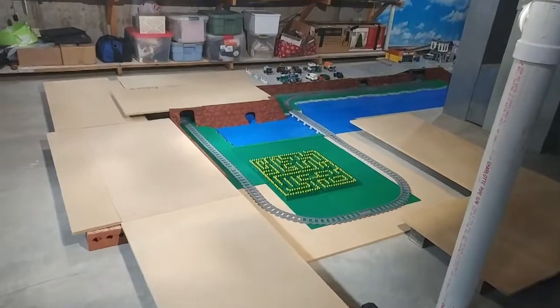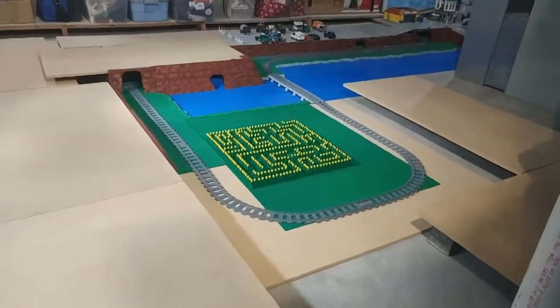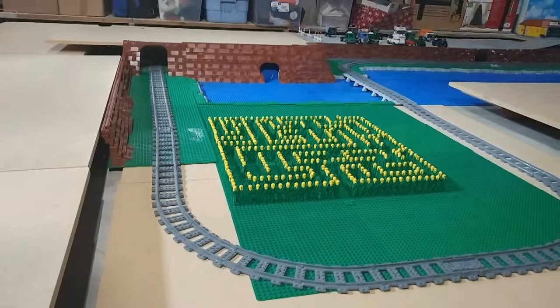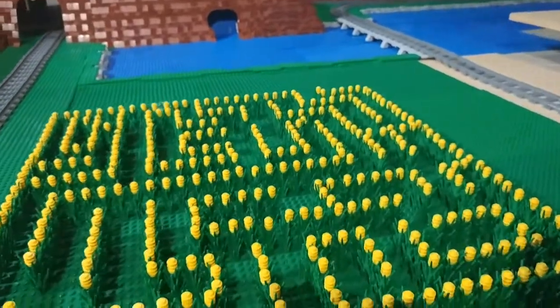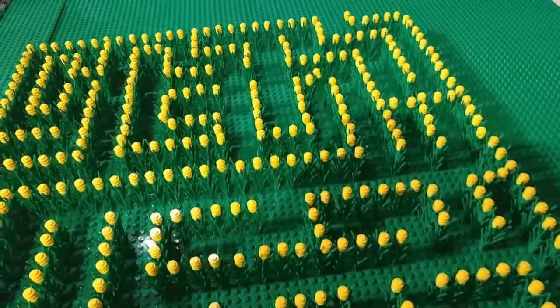The next step might be my favorite in the remodel park, and that is I added a corn maze right there on the lowest level, using a whole lot of the green stock pieces that I usually use for grass. You just stack about seven of them and then put three yellow studs on top for the corn, and then made a maze out of it.